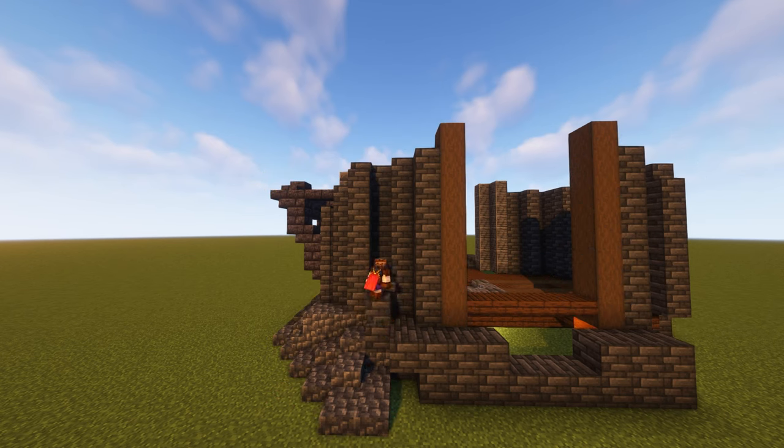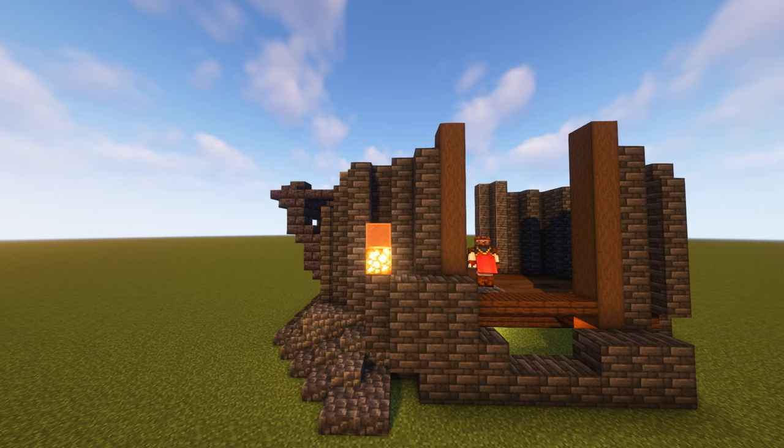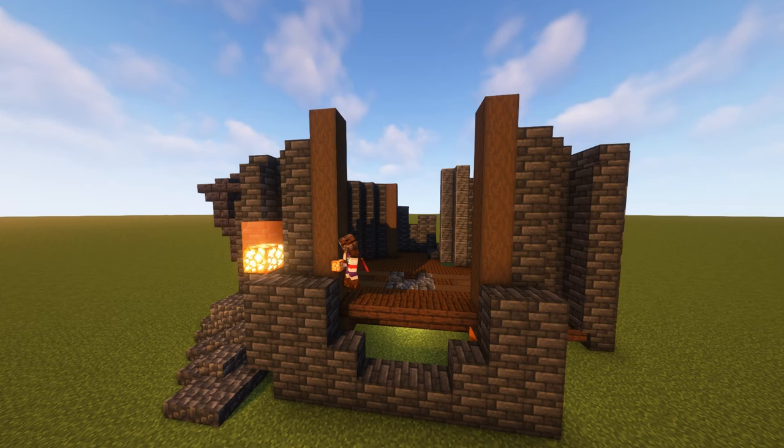Then go to the corner here and place two deep slate tiles, a shroom light on top, and then orange stained glass on top of that. Then jump down, go one to the right and towards you, where you're going to make the wall two by three. This also means I want to have the same pattern on the other side, but there we are only going to be a two by two.